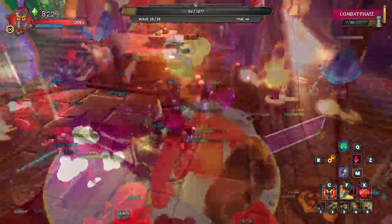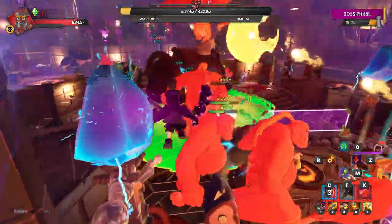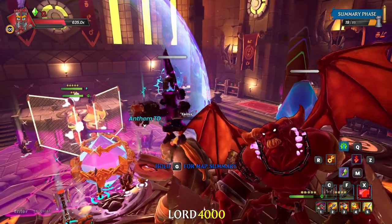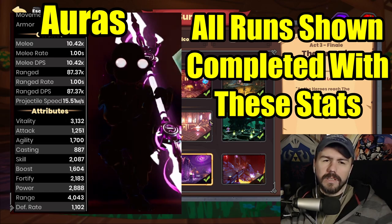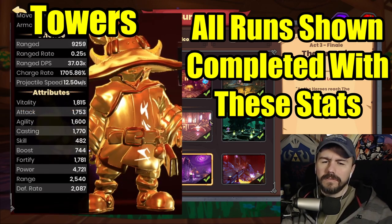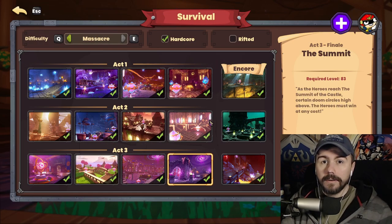Throne Room is pretty rough compared to Alk Labs. Summit is possible at 7k, but if you want a more comfortable run with some margin of error, 8k is more comfortable. Summit is really about knowing the map, having good movement, and some knowledge of game mechanics more than raw stats — but having more stats is always going to be better.